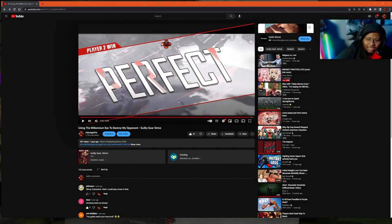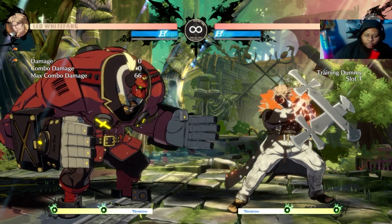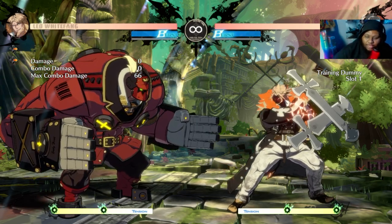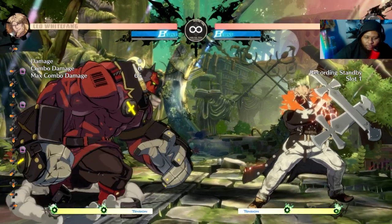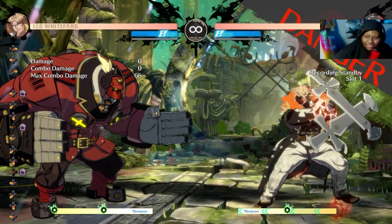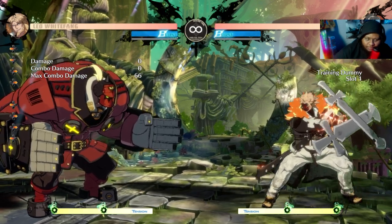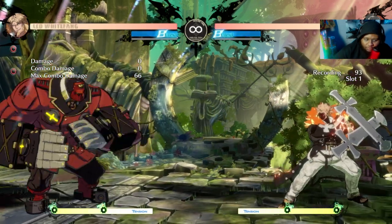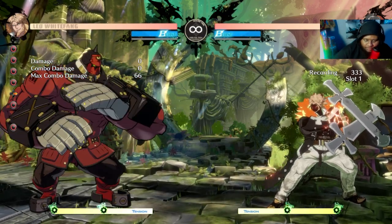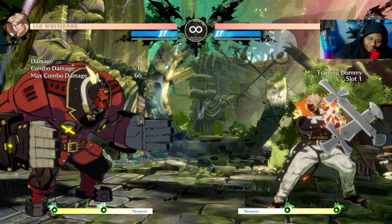Back to the training room to hammer home how important spacing is. Your overall game plan for this matchup is to migrate Potemkin into the corner. Some Potemkin players will just put themselves in the corner by doing backward Mega Fist. Potemkin has range issues and no dash, so you exploit this by finding the sweet spot — just outside Potemkin's 5H range.